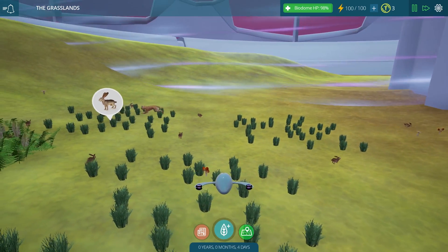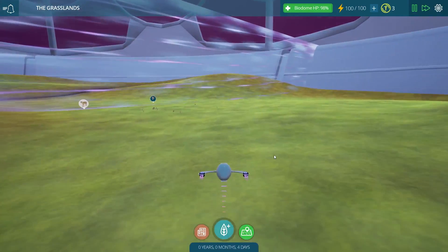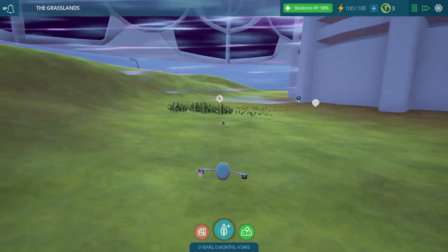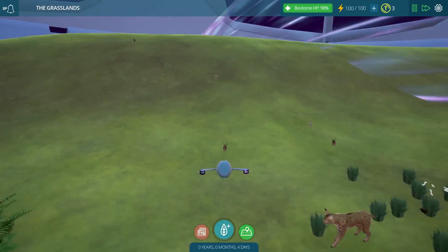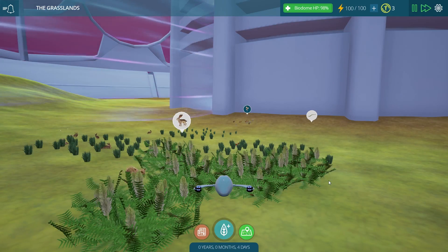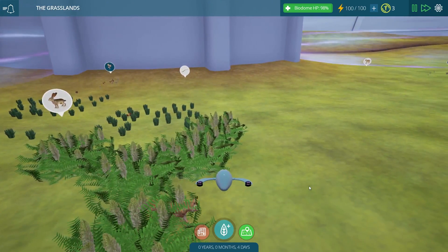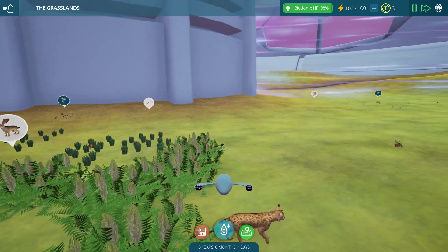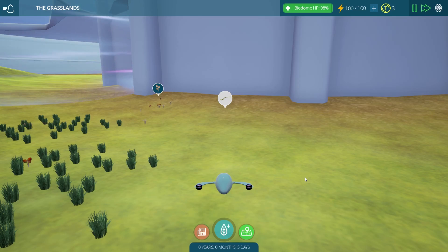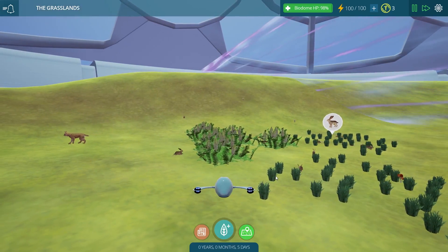Oh, that guy's going after the bunny it looks like — or maybe not. He has different plans; he's off on his own. So yeah, this game — it's a very charming little game. I can absolutely see it being used in a school setting. It's just so much fun to throw all of these different creatures together and see how they work. And you don't have to just make a balanced biome if you don't want to. You could fill it with jackrabbits or bobcats or do whatever you want. It probably won't last very long, but it would be interesting as an experiment just to see what happens. But for now, I think that's about it and I will see you next time.